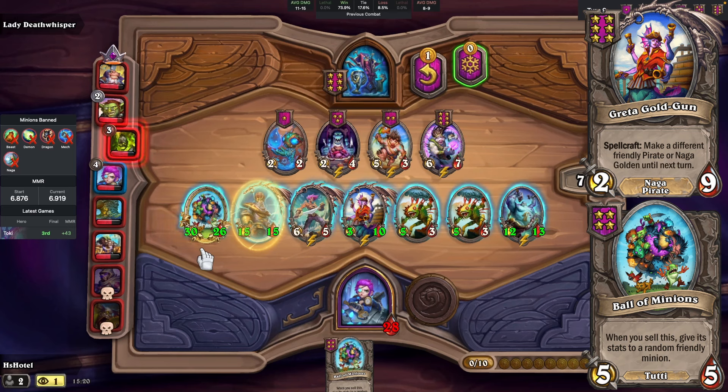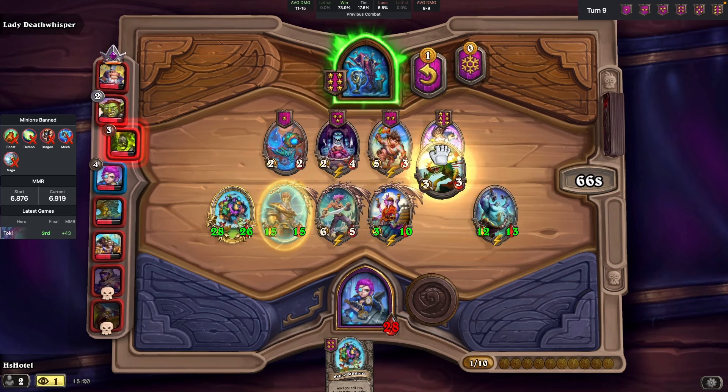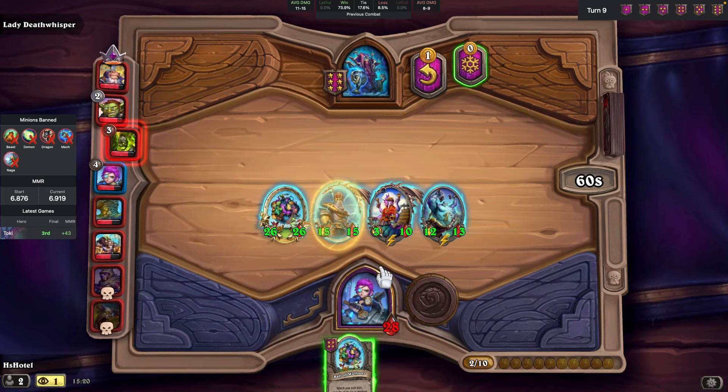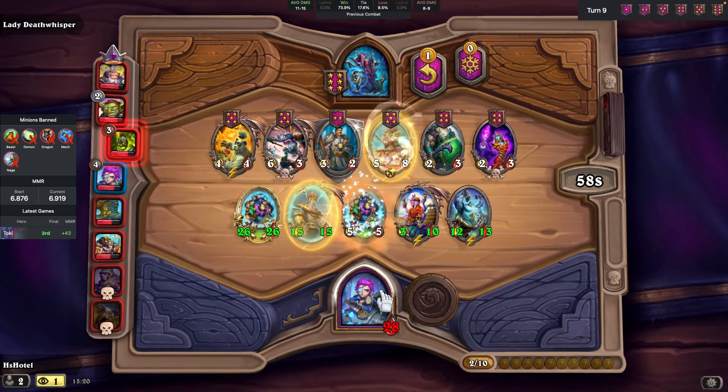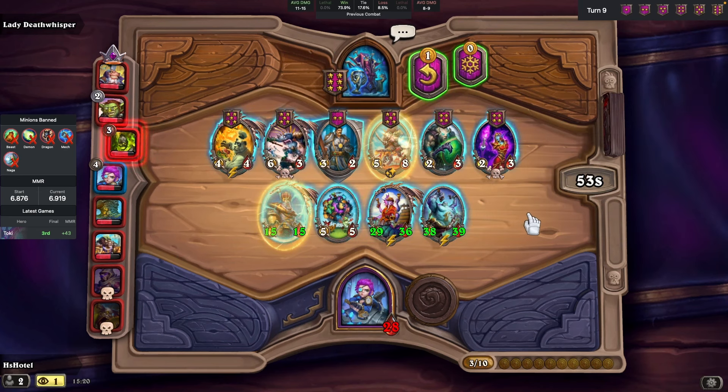Strengthened by our 28 health points on turn 9, let's take advantage of the situation by going to Tavern tier 6. Remember to get rid of the useless minions before selling the golden ball. Let's make sure we don't waste buffs.